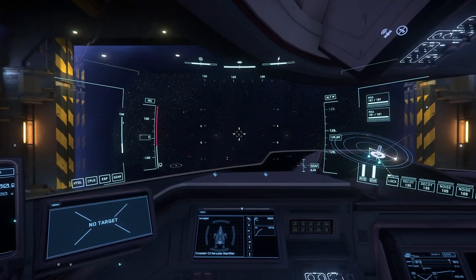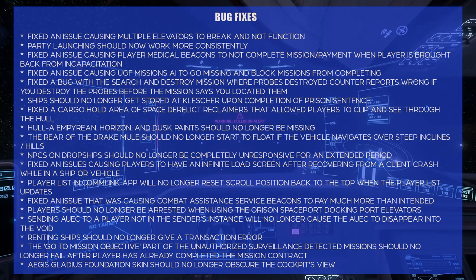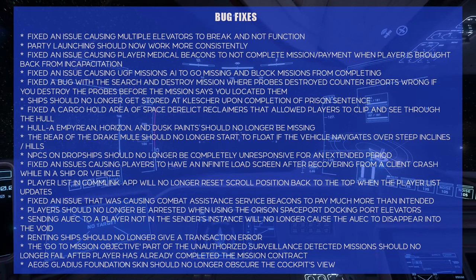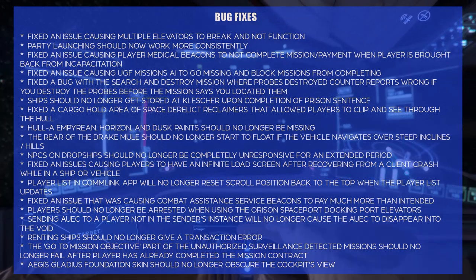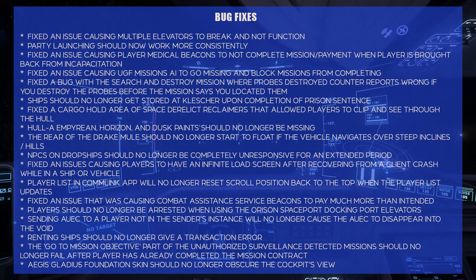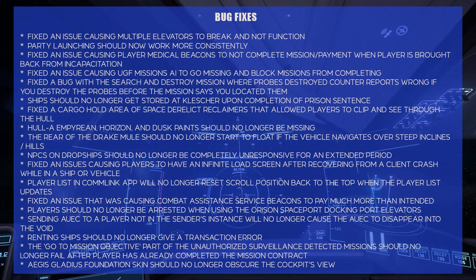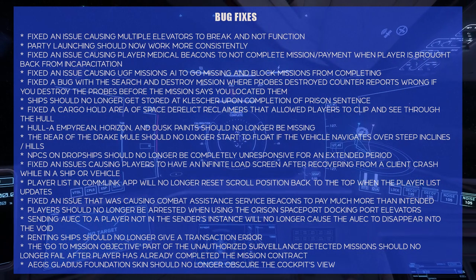Now the part we've all been waiting for — bug fixes. Fixed an issue causing multiple elevators to break and not function. Anytime they fix an elevator is a good thing. I admit I haven't been killed by an elevator in a very long time. The only problem I've had is getting on them — sometimes there's a force field preventing you from entering. My workaround is to take off everything I'm wearing and kill myself, then I wake up in the same station. But it's good to see they're still working on elevators.